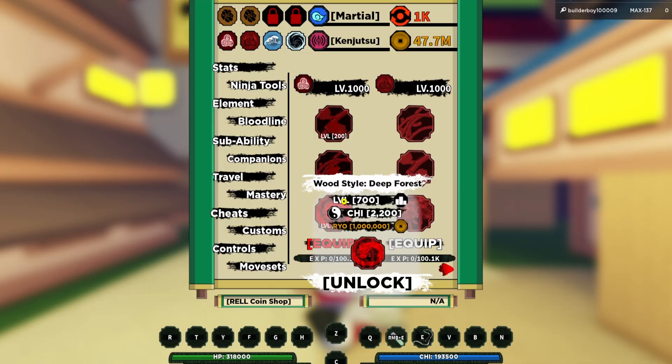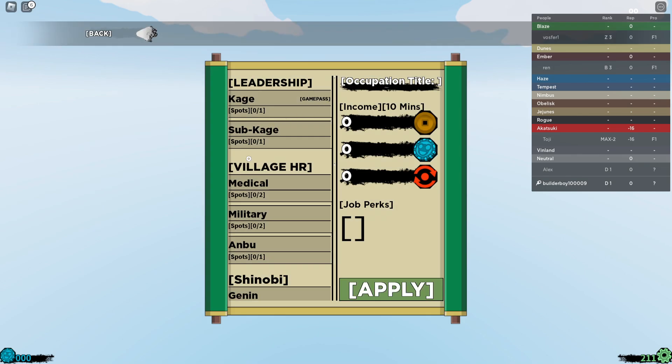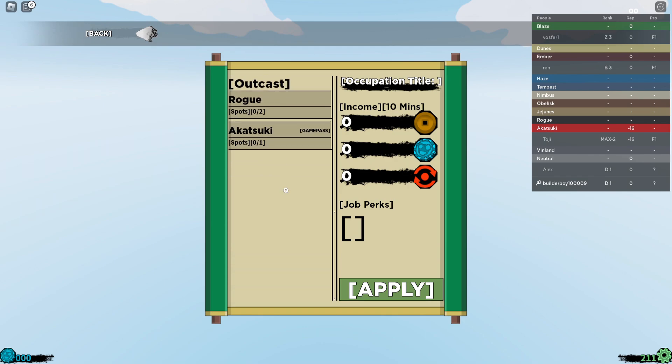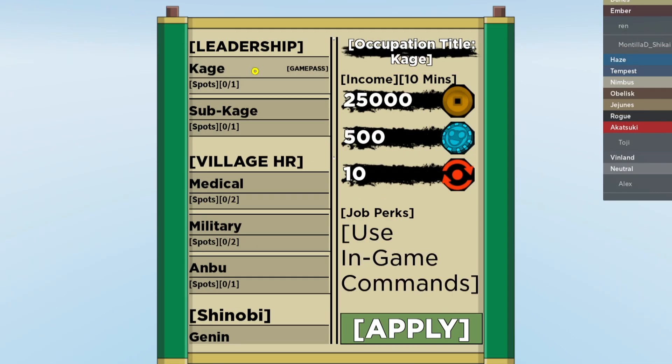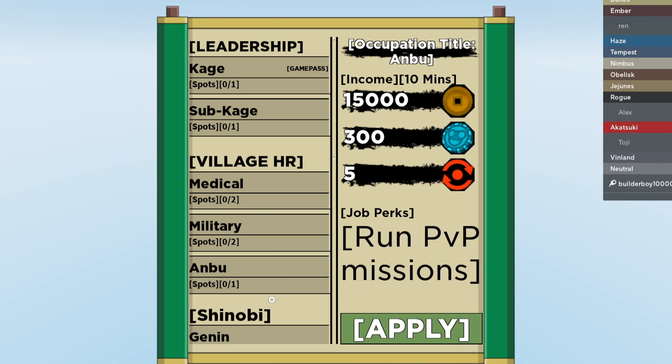I also want to check out the new open world game mode. Let's go ahead and pick a village. There's literally no one in Jejun's Obelisk, Nimbus, Tempest, or Haze — this server is probably dead. Let's try joining Haze. There are spots here. You can actually become a Kage here — every 10 minutes you get rewards, so it's a really good way to farm raw coins and stuff.